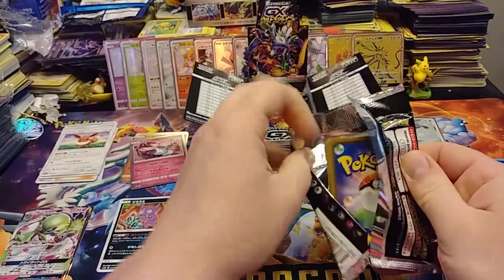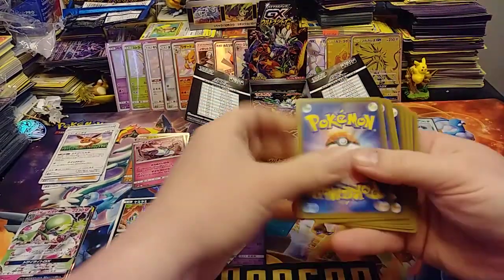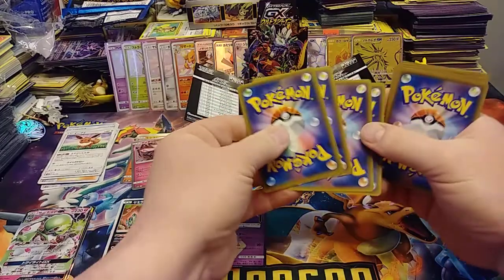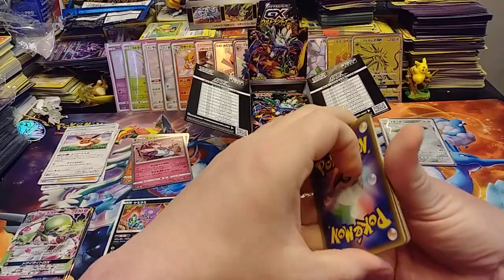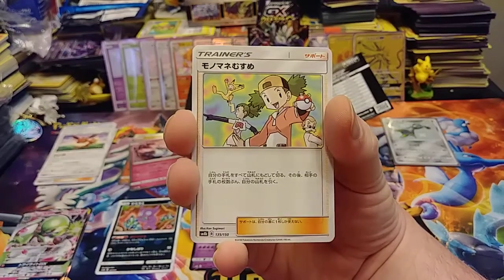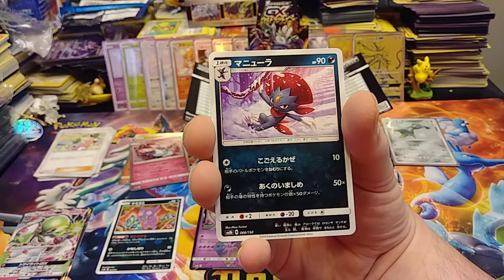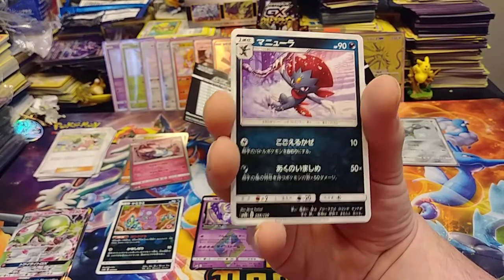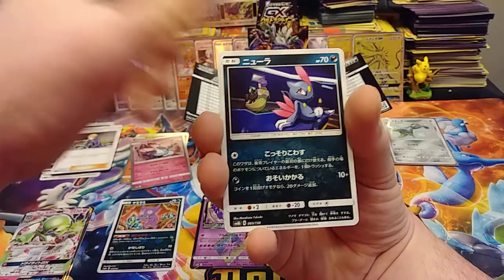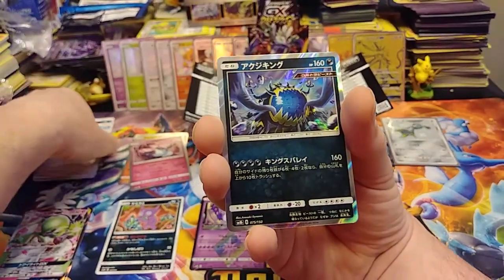Man, some of these packs don't want to open. Maybe I'm still on my high of pulling two secret rares in one ten-pack - that was pretty cool. Check it out if you haven't seen it. We have a Guzzlord holo. We have a reverse - is that Falkner?